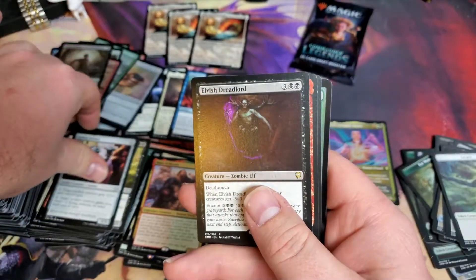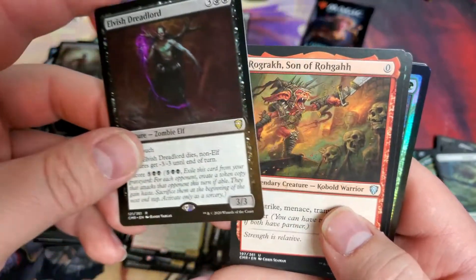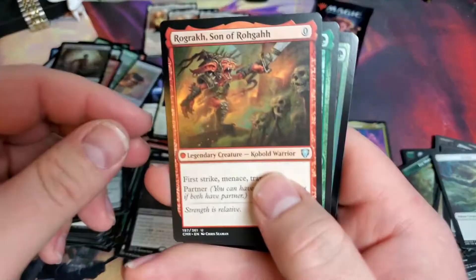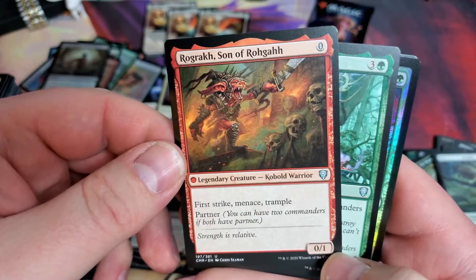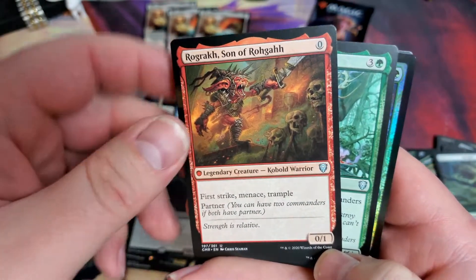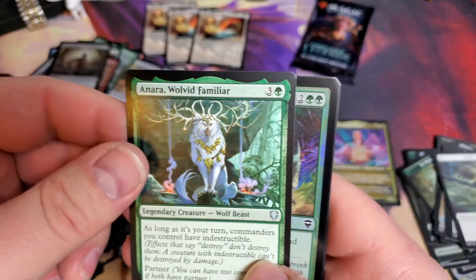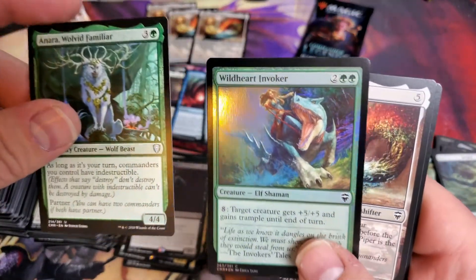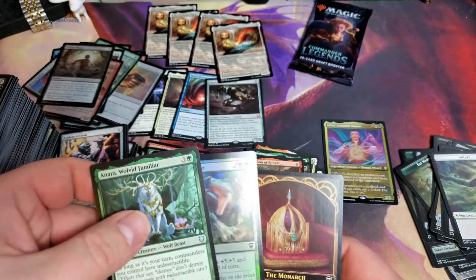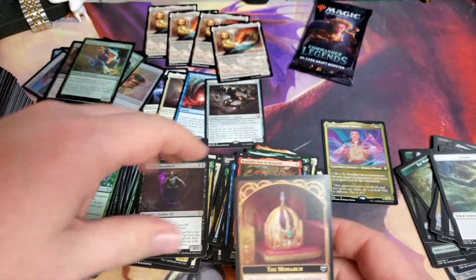Uncommon. And evil-ish dreadlord - he's not evil, he's evil-ish. And then our zero-cost goblin partner warrior guy with zero-one. He's a cobalt warrior - just awesome. Enerad Wolfoid. And then Wildheart Invoker. And there's Prismatic Piper once again - we got a playset of Prismatic Pipers in the first box! How do you like that? Well, it is a common, so I guess that's not too surprising.